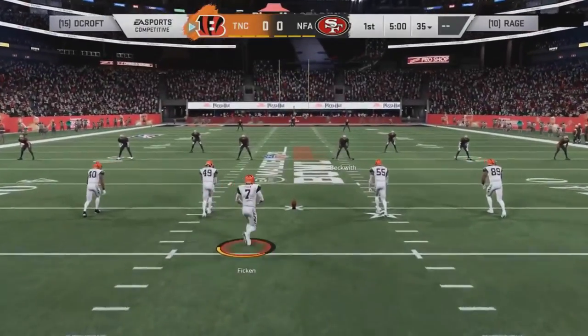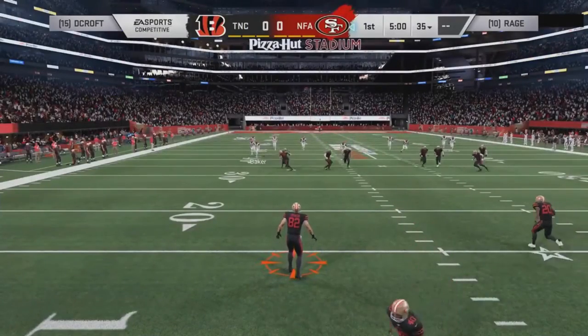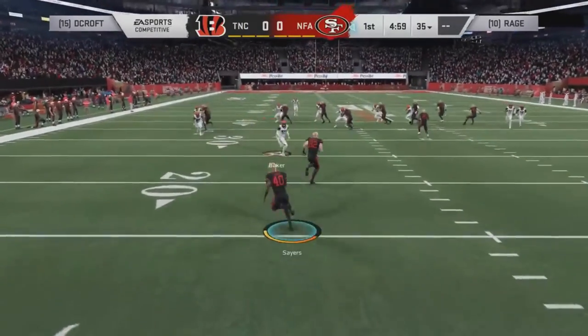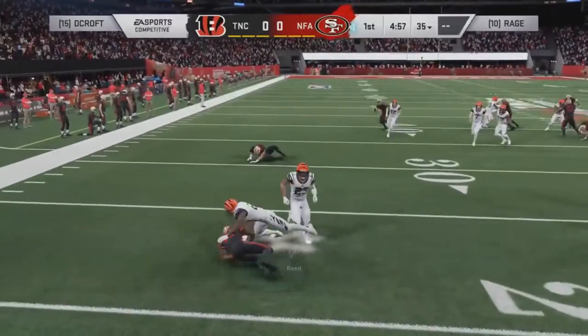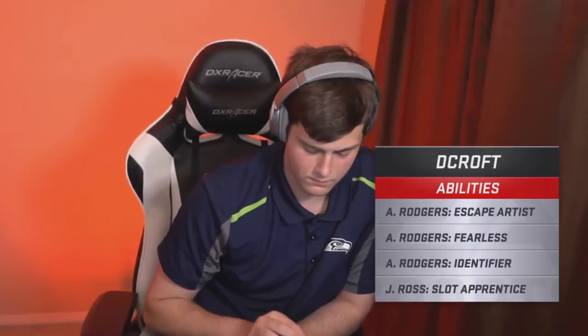As we head to kick off here in game number four of Group D, it is Decroft and Rage. Decroft at 1-0 looking to set up quite the final game against Henry. Rage looking to avoid going 0-2 with a win over Decroft.